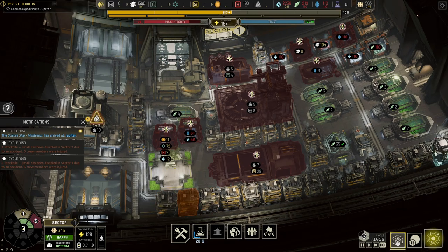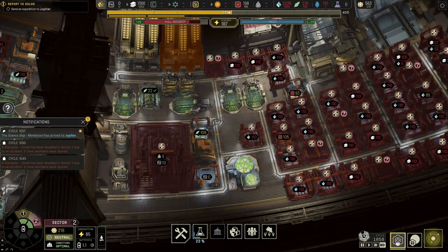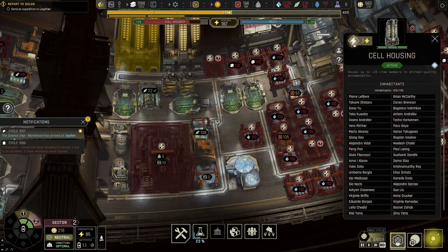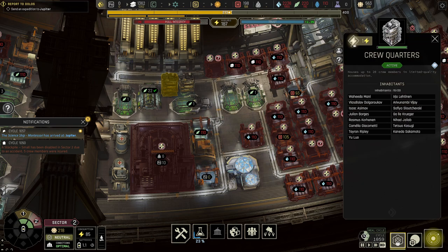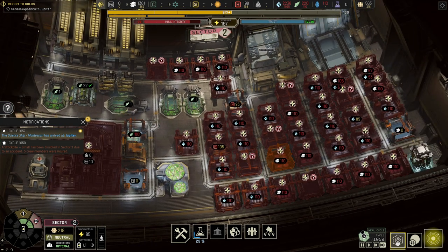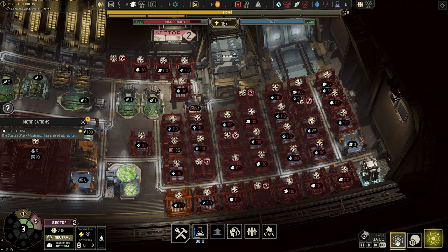Looking at all the housing down here - I've got some wall housing up here but they don't like it, they don't get a bonus for it, that's why this zone is neutral. I probably won't use cell housing anymore, but this one houses up to 20 crew members right now - that's an extra five - and when I get the next upgrade done it should hold a bunch more. This is all the stuff I've mined from this area.